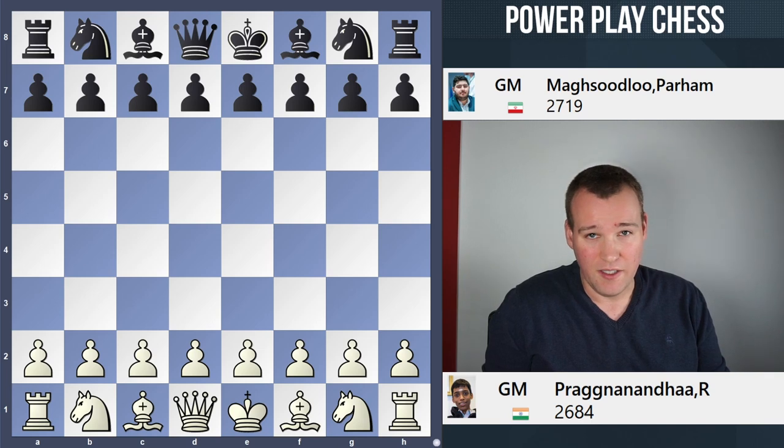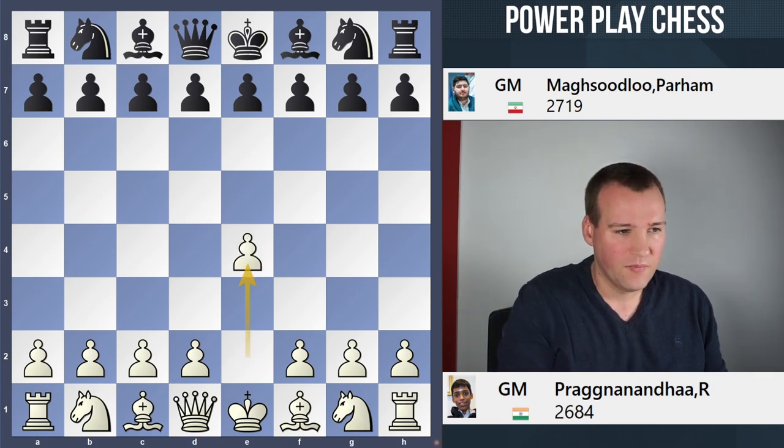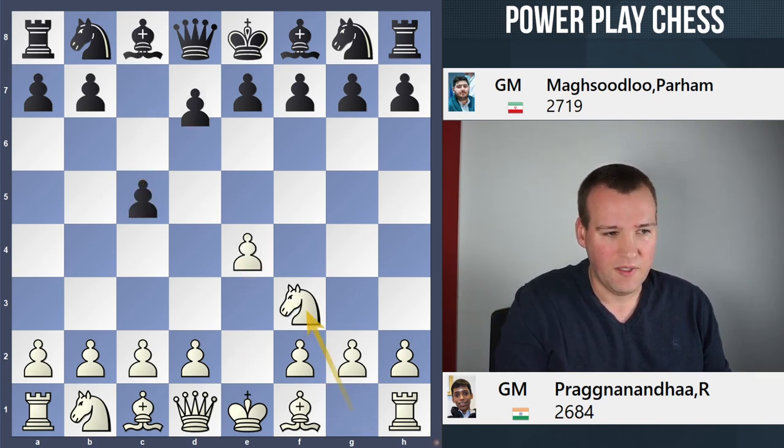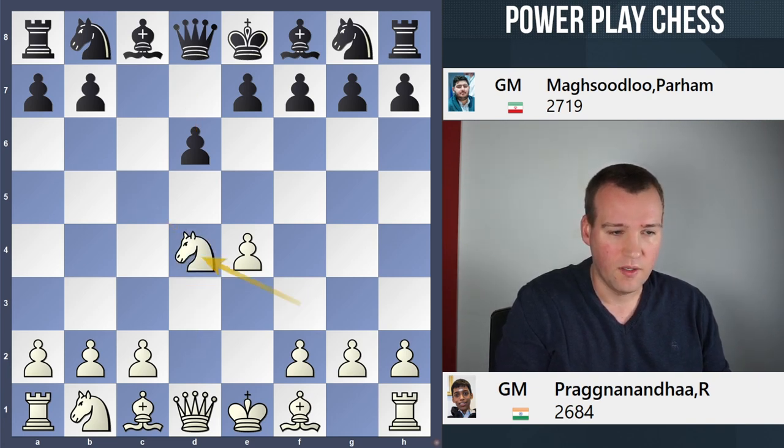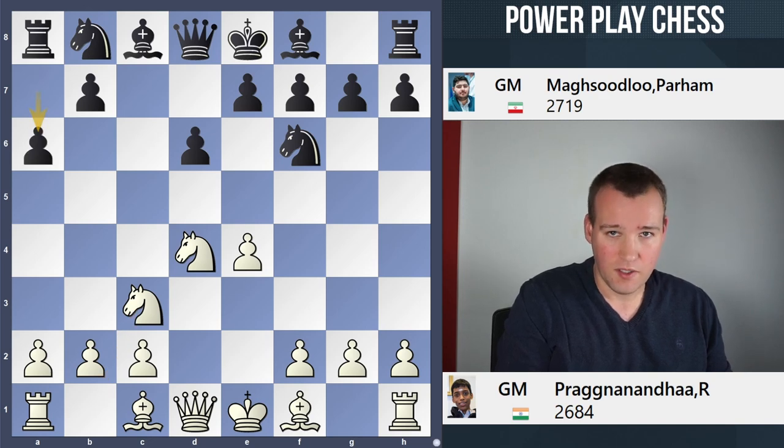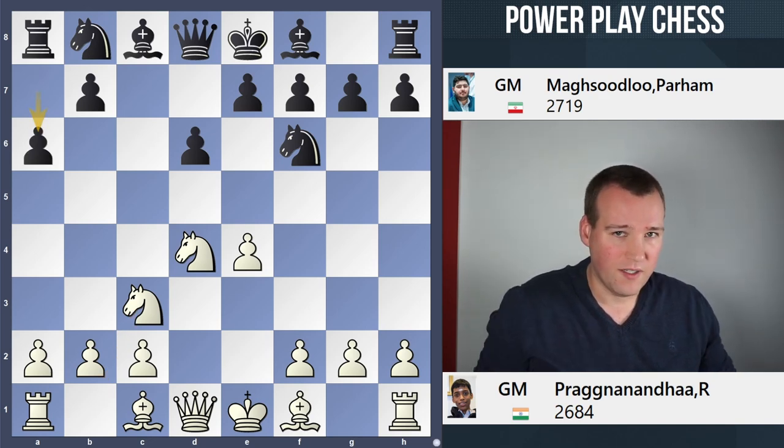It's the Sicilian Najdorf: e4, c5, knight f3, d6, d4, cxd4, knight xd4, knight f6, knight c3, a6. That's the starting position of the Najdorf, of course, and White has many options.